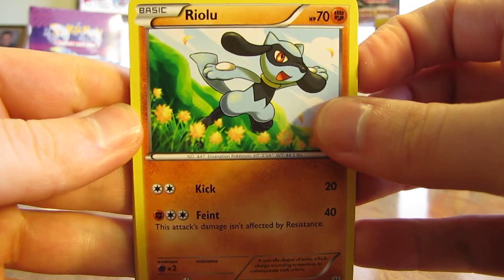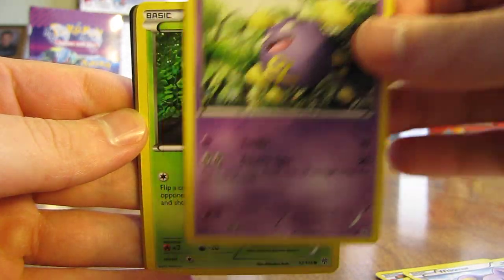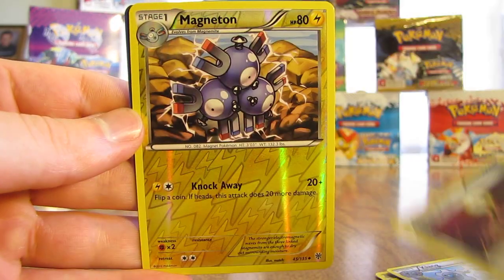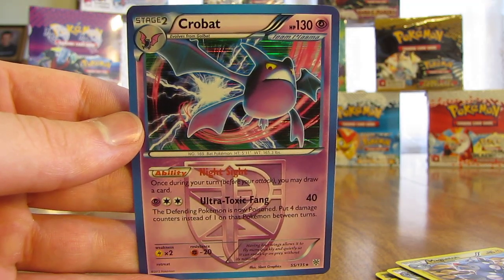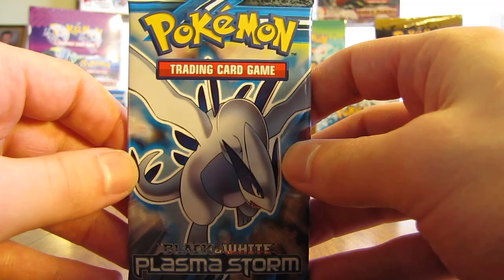Here's an Articuno pack. How about that secret rare Charizard or Blastoise in this pack? So we have Riolu, Litwick, Whismur, Koffing, Fungus, Durant, Klang, Escape Rope, Escape Rope, Magneton — which is an uncommon reverse holo — and then another Team Plasma card in the rare spot: it is a Crobat holo! So it's nice to get a holographic card. I believe this is the first holographic card I pulled this half of the box. Hopefully this half improves quite quickly.